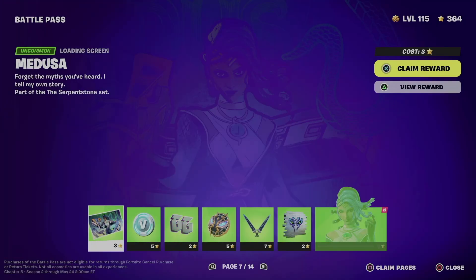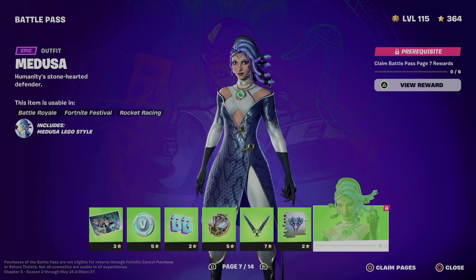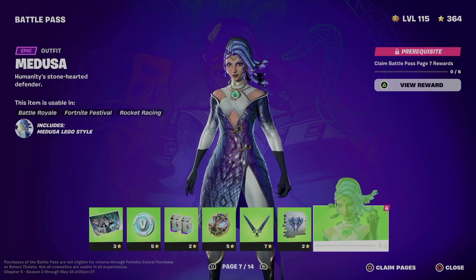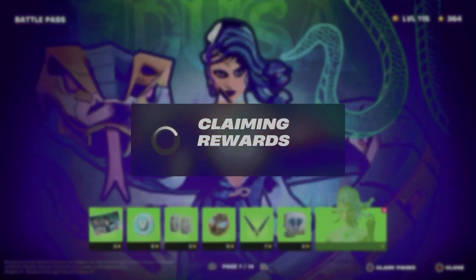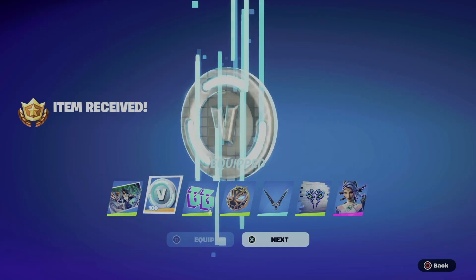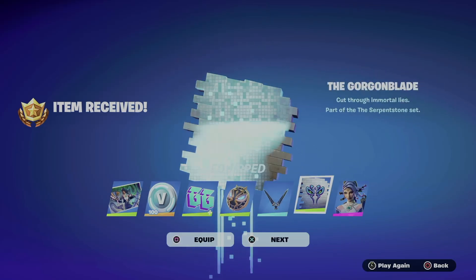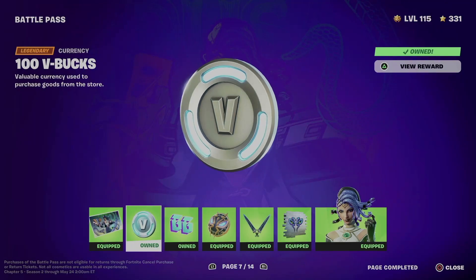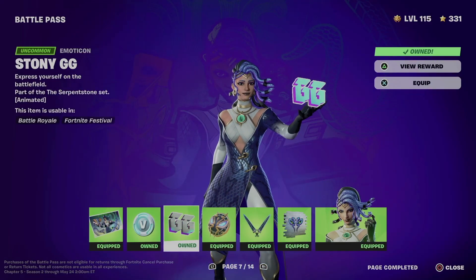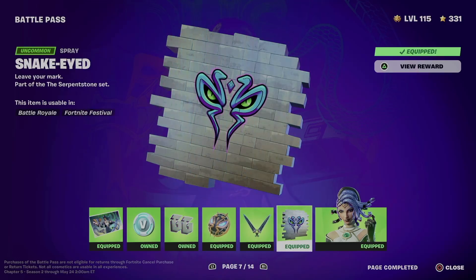Going into page number seven — same deal. In order to claim this, hold Square and then X to claim the entire page. We're going to equip everything. What did we just get? We got this awesome loading screen, some B-Bucks, let's not forget about the emoticon and the backbling.